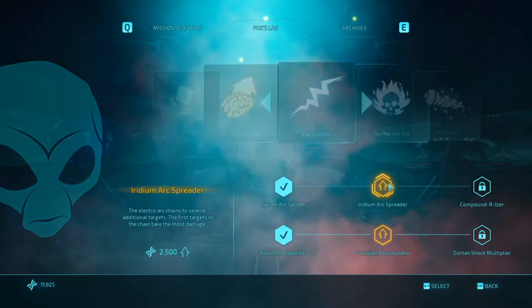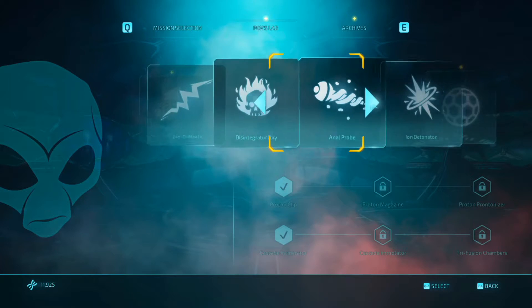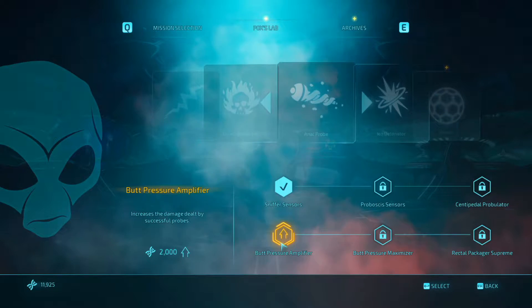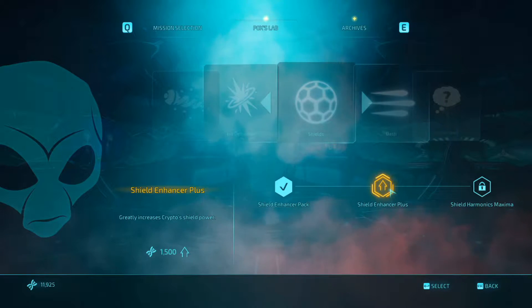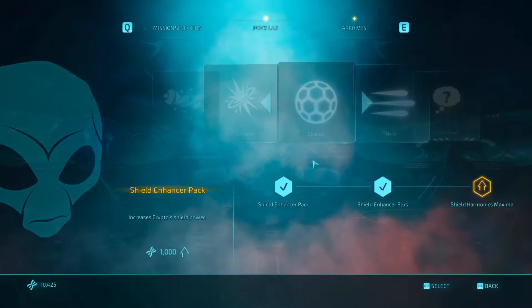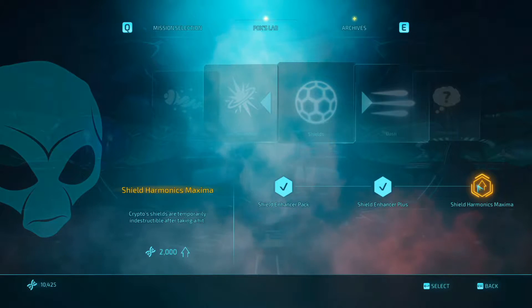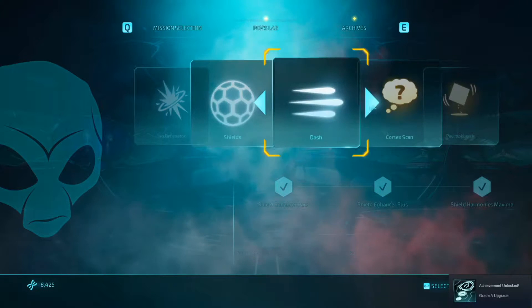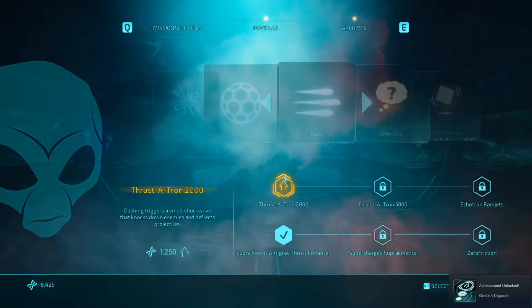There's the Zappomatic — I don't really use that much anymore. I can't do anything with the Disintegrate Array. The shields might be good — 'Increases crypto shield power.' That's a good one. 'Crypto shields are temporarily indestructible after taking a hit' — that's very good as well. So shields are completely upgraded. Grade A upgrade. Hell yes.